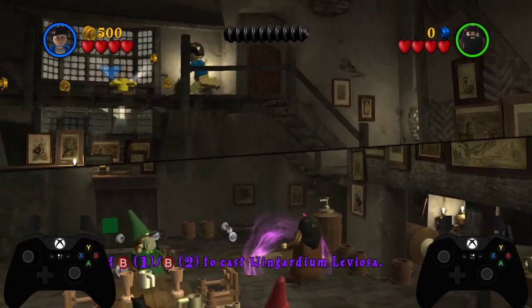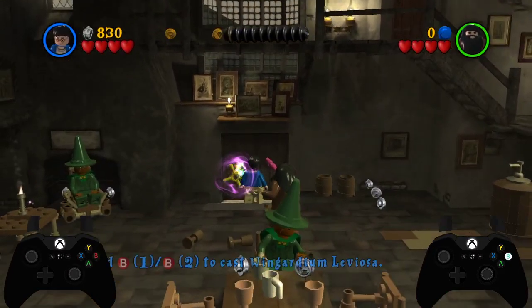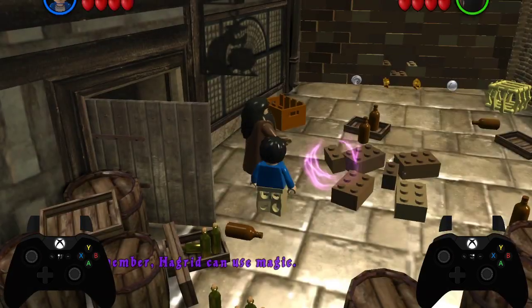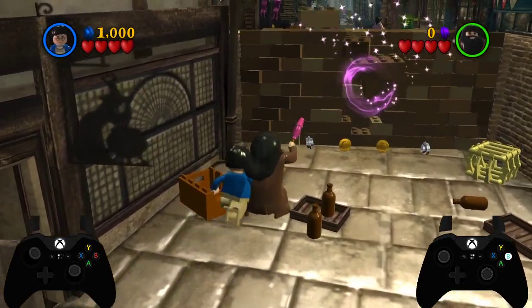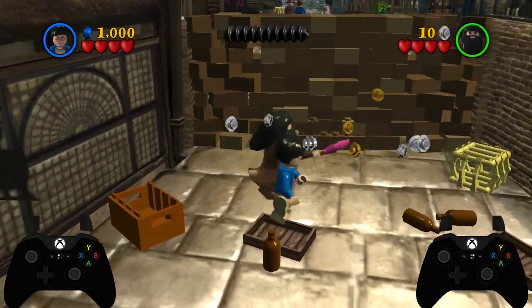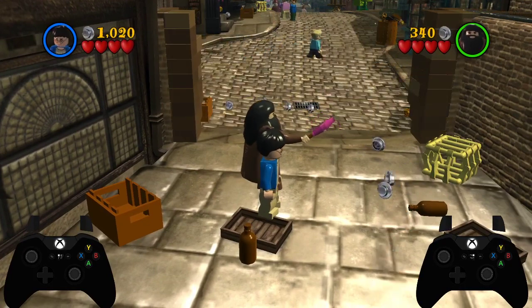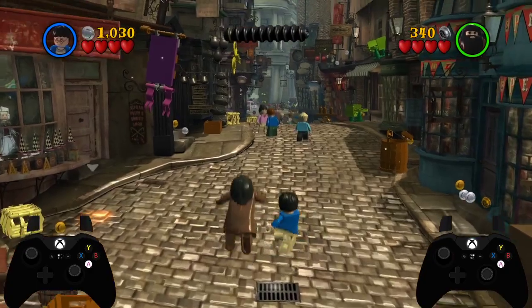Harry can jump off the platform a little bit earlier, then he picks this up and Hagrid opens the door. I'm pressing the roll button with Harry, which allows you to enter the door just a couple of frames faster. While building with Hagrid, I'm pushing Hagrid closer to the wall with Harry, which saves a bit of time. Then we make our way through here.